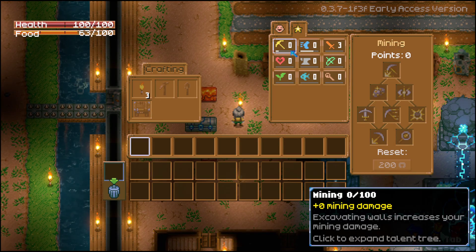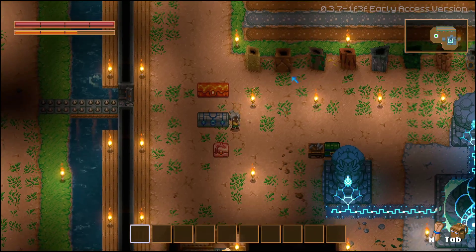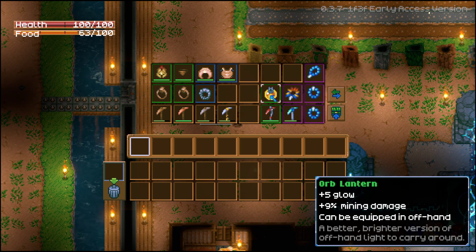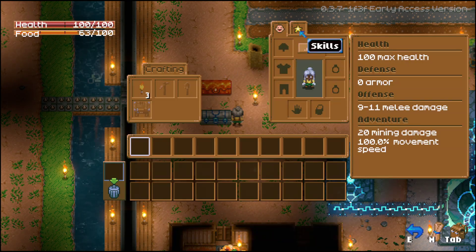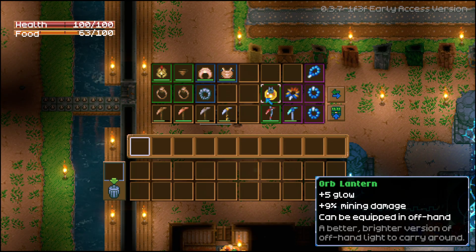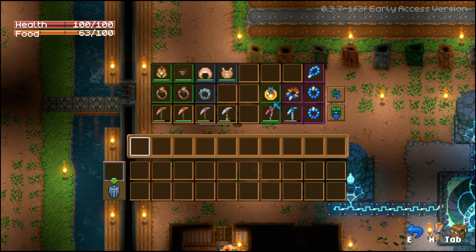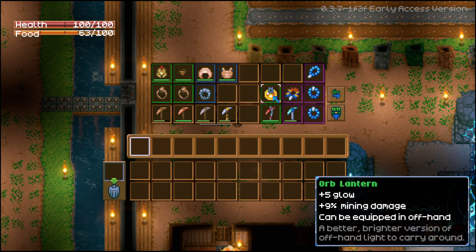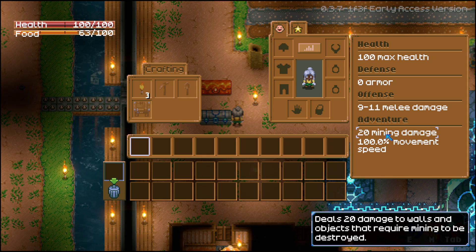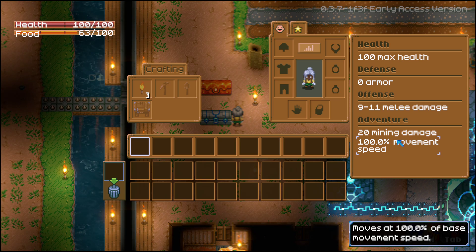Now remember the percent damage items — once you max them out, all your total percent damage is tallied up as an additive total, not compounding multipliers. So you add up all the percentages at once, apply that to your total flat mining damage with all gear on, then that multiplier is applied on top and added as a final bonus number.